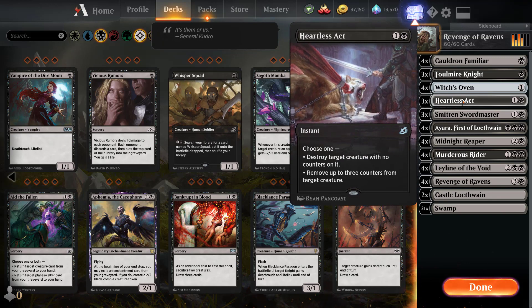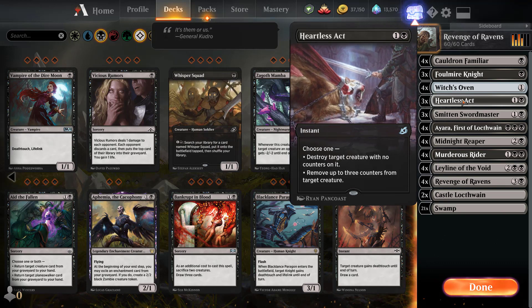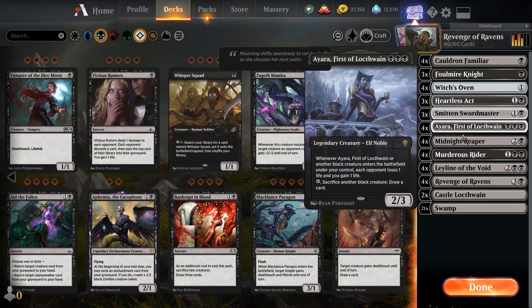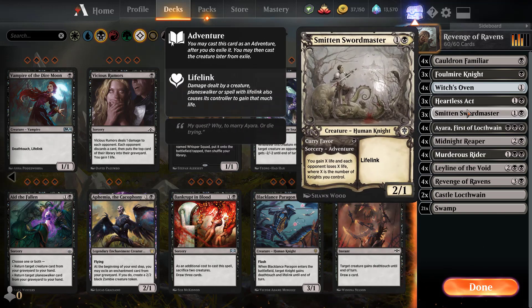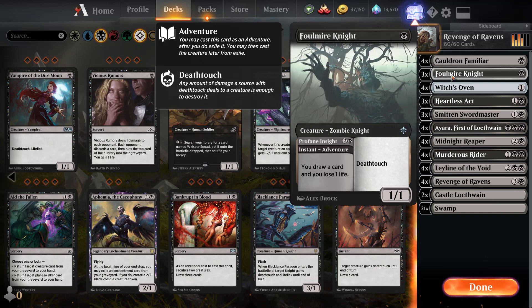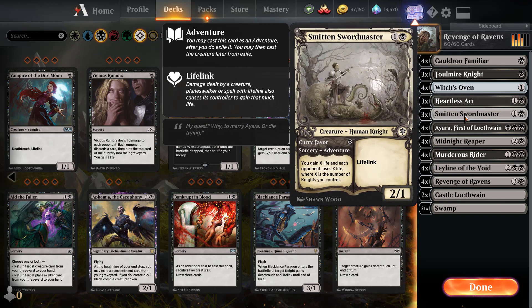Heartless Act lets you destroy a target creature with no counters on it — it's a two-mana instant-speed removal spell. There are creatures that enter with counters, but you can handle those with Murderous Rider, which destroys any creature or planeswalker, or by blocking with Foul Mire Knight. So we have lots of ways to deal with our opponent's threats.